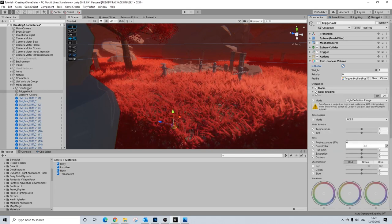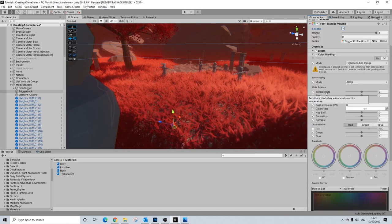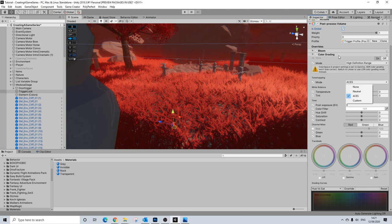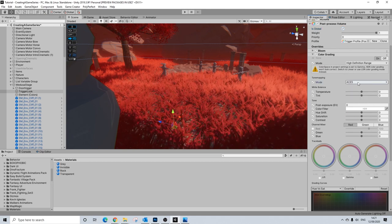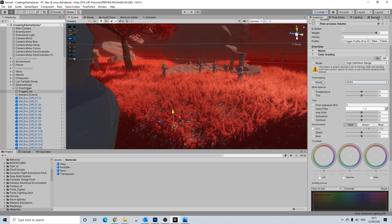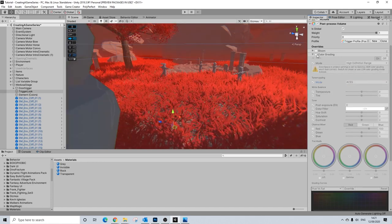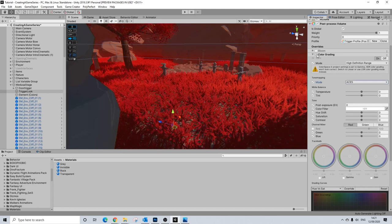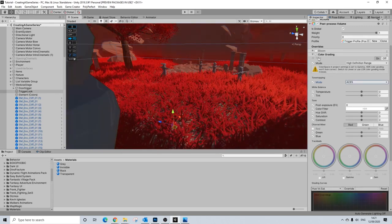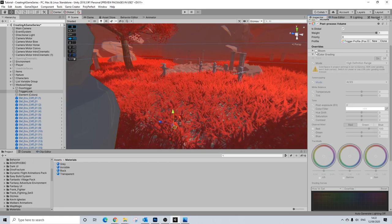The next effect I added is color grading. I didn't actually change anything here — I just set it to ACES, and basically that gives a movie-type post-processing filter. It all becomes a bit darker and more cinematic. I didn't change anything other than that.